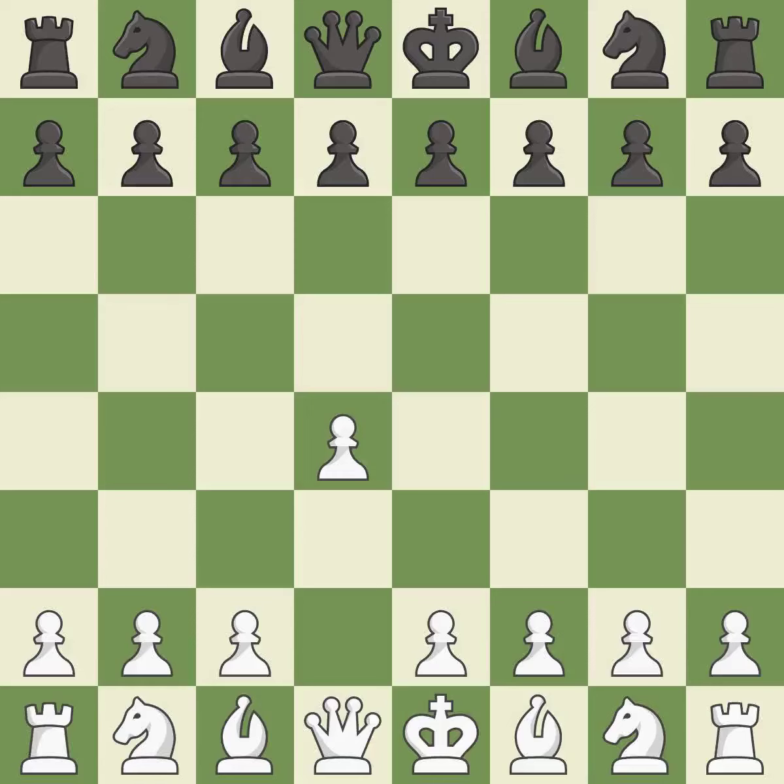Opening with the queen's pawn controls the center and usually leads to a more positional development of the pieces. d5 establishes a presence in the center, controls the e4 square, and opens up the light-squared bishop. The queen's gambit offers up a wing pawn to attack the center and distract black from the e4 square. The queen's gambit accepted immediately captures the c4 pawn and forces white to prove an advantage with one less pawn.